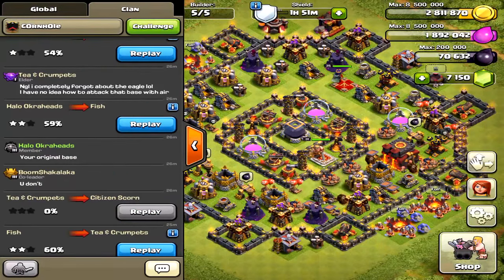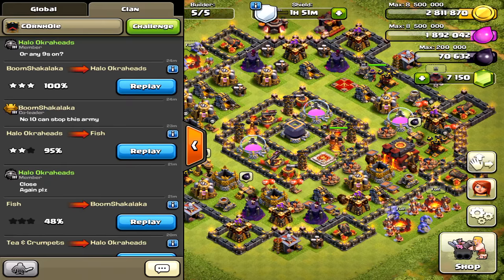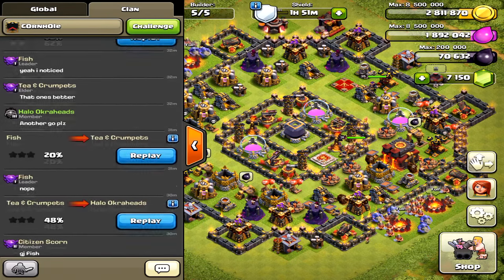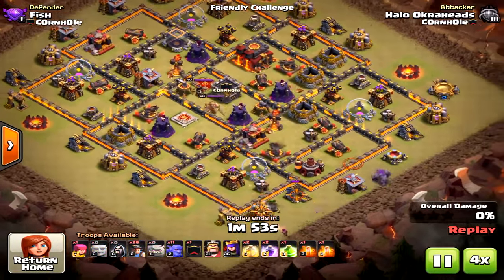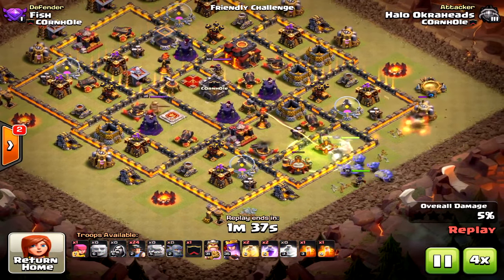Hello clashers, we have a great strategy today: Town Hall 10 bowlers and miners for a three-star. I'll break it down for you and show you the best way to go about it. I've seen this done, but I found that on this max defensive base — though I don't have max heroes — it works well.